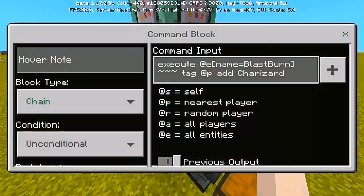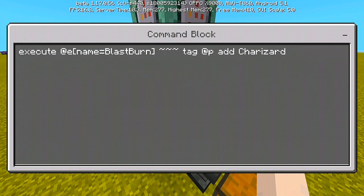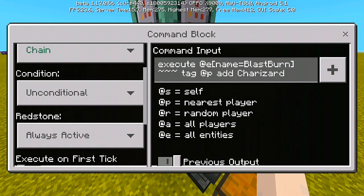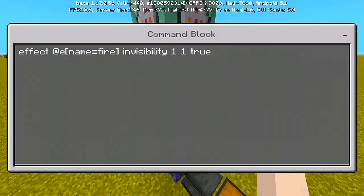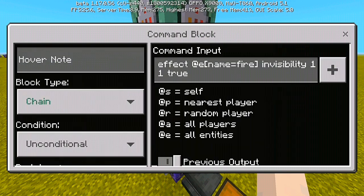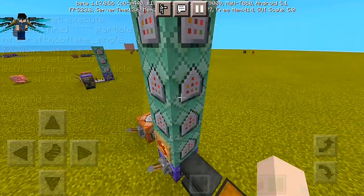For the third command, still a chain command: execute @e[tag=charizard] add tag charizard. Put it to chain, conditional, and always active. And for our fourth command: effect @e[name=fire] invisibility 1 1 2 — chain, conditional, and always active.